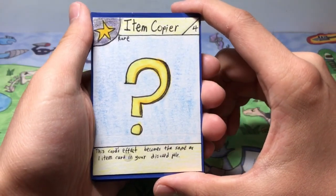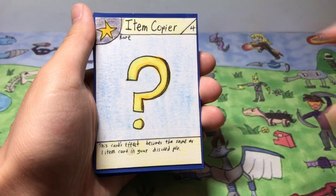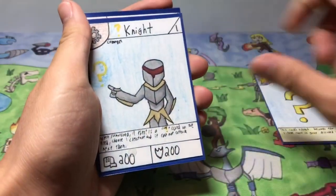The first card we have is a rare stage 4 item copy card — the item card that started it all. Its effect is: this card's effect becomes the same as one item card in your discard pile. And the very first creature card we have is Question Mark Knight.